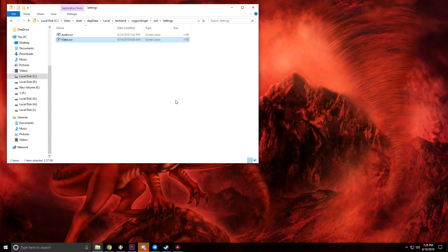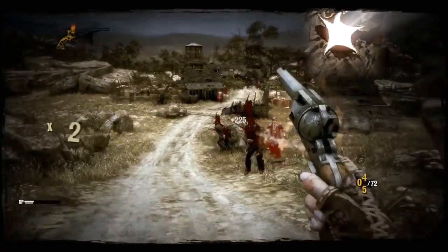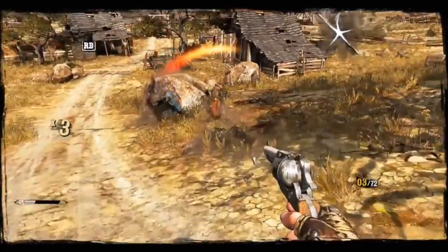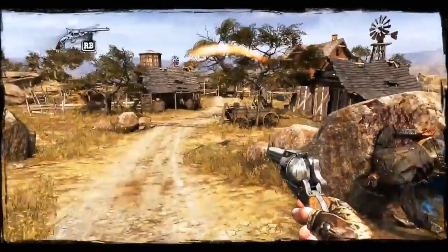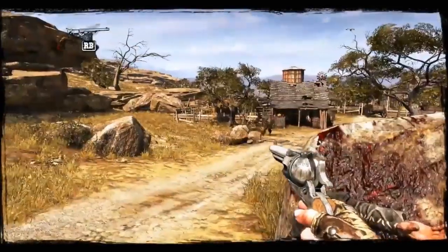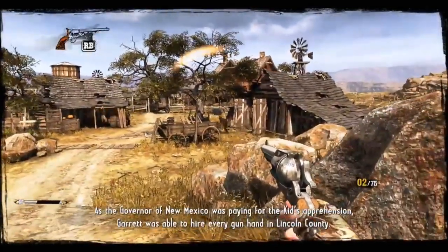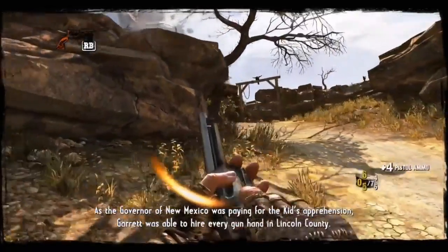There is one other choice you'll probably want to make, and that has to do with an odd art design choice they seem to always want to bring back in the Call of Juarez games. It was in the first one in the form of a weird widescreen thing, and in this game they brought it back as more of a hand-painted comic border. This is really annoying, and thankfully it's very easy to remove by just adding 'disable screen border' at the bottom of the settings list.